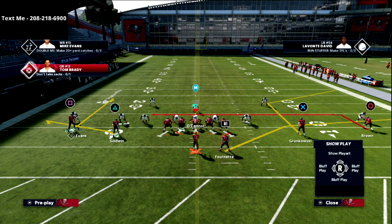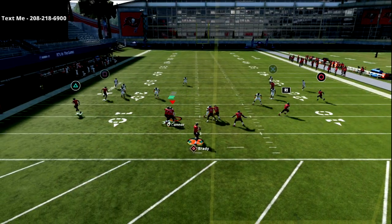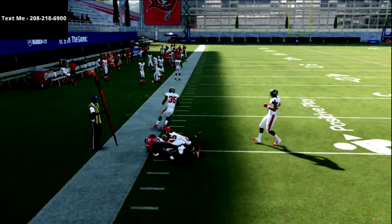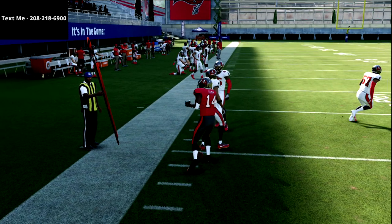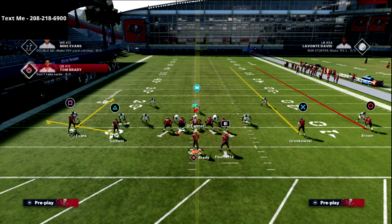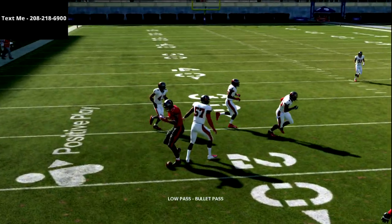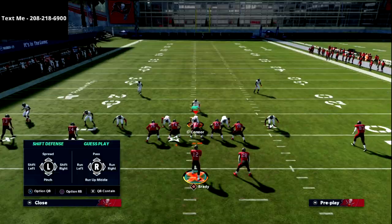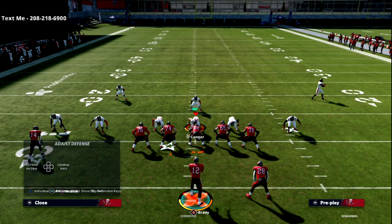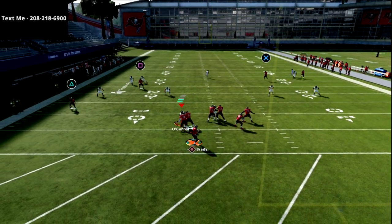At the snap of the ball we're going to read curl to flat. We look for the curl - not there - so we go to the flat zone. What that tells me is the defense has put a seam flat out there to stop the curl route. Now let me show you what happens if they put a curl flat zone on that side instead. We're in 30-10-10 like before, and now you've got your curl flat zone. The pass needs a good lead on it - Brady's trajectory in this game isn't great, but you'd use someone like Rodgers anyway.